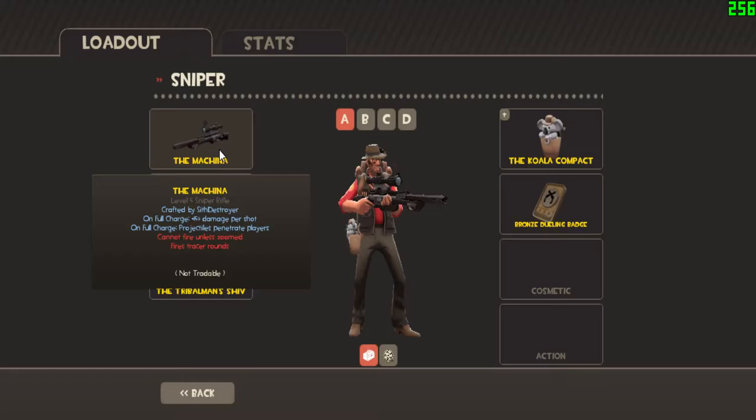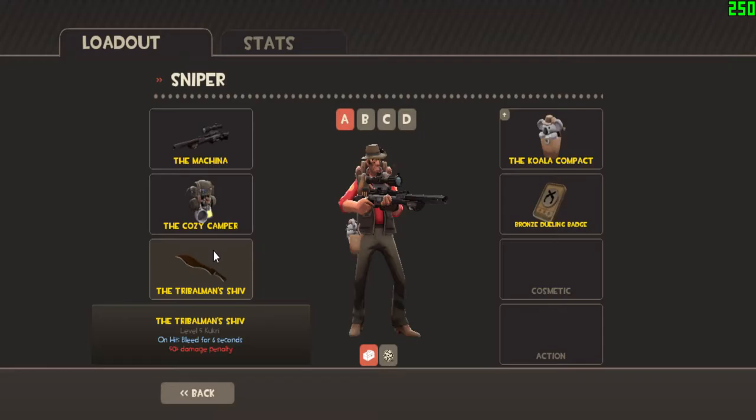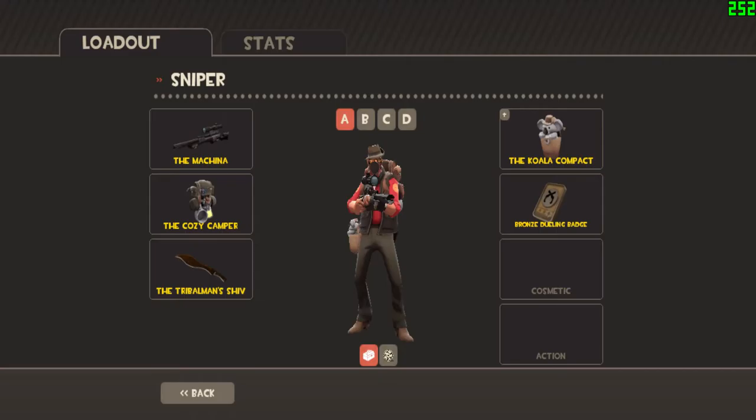My main sniper loadout consists of the Machina, which I crafted. On full charge, it does plus 15 more damage per shot, and projectiles penetrate players. It cannot fire unless zoomed and fires tracer shots, so if you fire, they can trace it back to where you are. The Cozy Camper gives you up to 4 health regenerated per second on wear, which is really good since the sniper is away from the battlefield and the medic isn't going to heal you. No flinching when aiming and fully charged, and knockback is reduced by 20% while aiming. And then I use the Tribalman's Shiv, which has a 50% damage penalty but on hit, targets bleed for 6 seconds, which could reveal spies and actually does a lot more damage than you think.